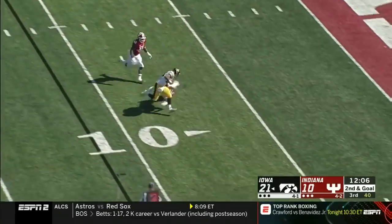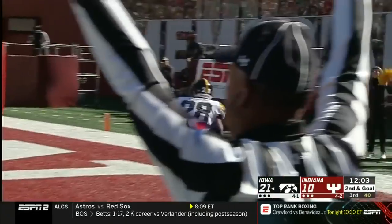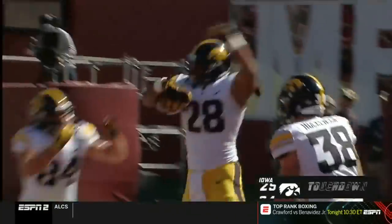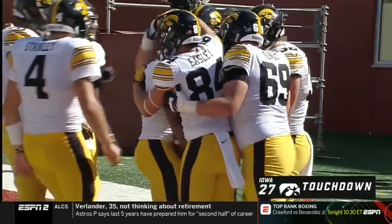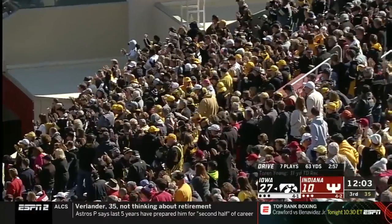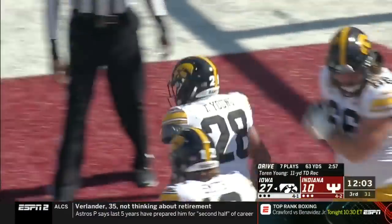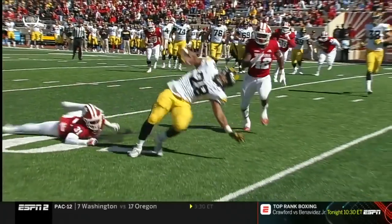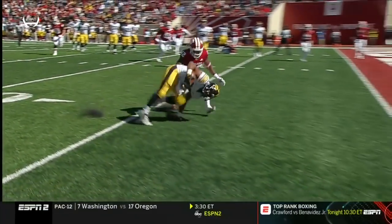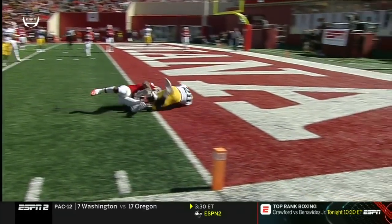Stanley handing it off to his back. Maintaining his balance is Toren Young. Touchdown, Iowa! The strength to stay upright, and Nate Stanley has his fourth TD throw of the day. Make sure he's in — make sure nothing hits the ground. Look at the balance — it's like an old school Mike Alstott run there, not falling to the ground.